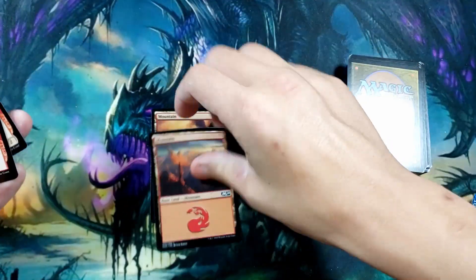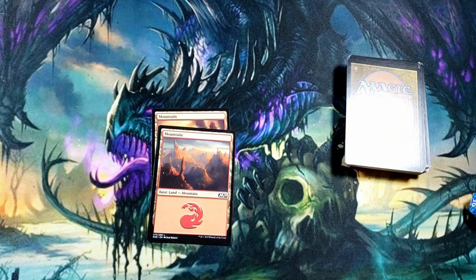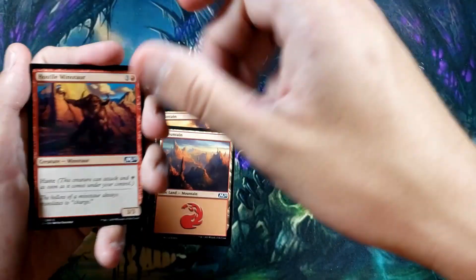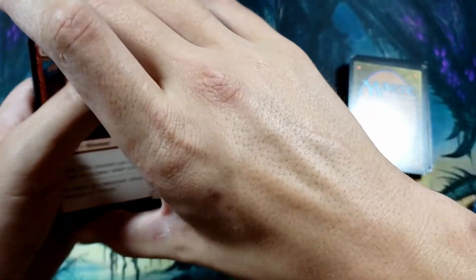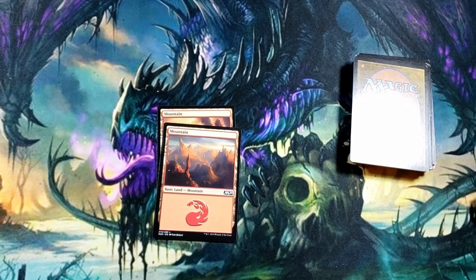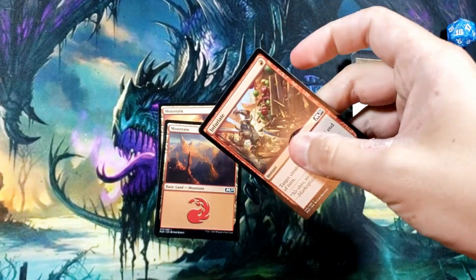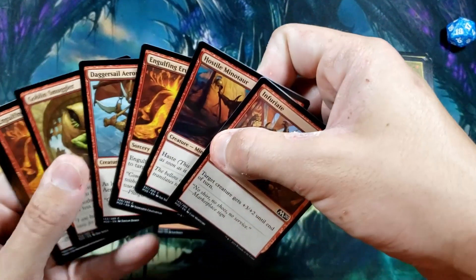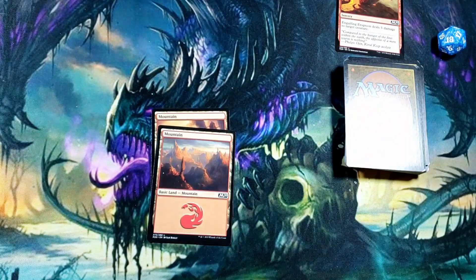We play our second mountain. Unfortunately we don't have much going on, so we pass turn. Our opponent lays down their second land — lucky for us, no creatures. We draw again and we're landlocked — not enough land to do anything. At eight cards you have to start discarding, so we discard Engulfing Eruption. That goes to the graveyard, where cards go after you use them.